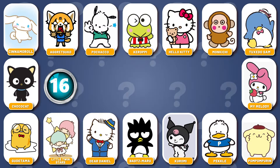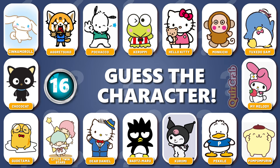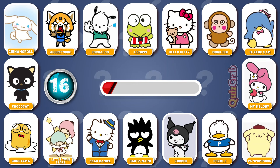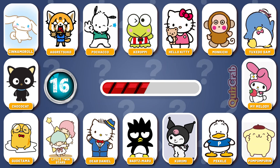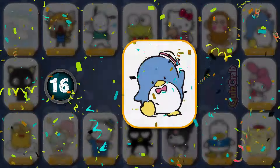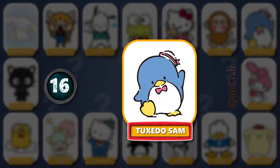Round 16. Be ready for the next one. What about this one? Can you guess the character? Well done! It's Tuxedo Sam!